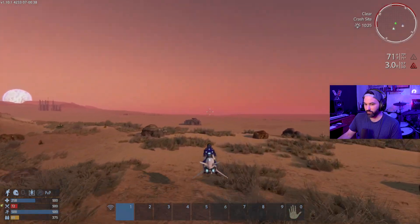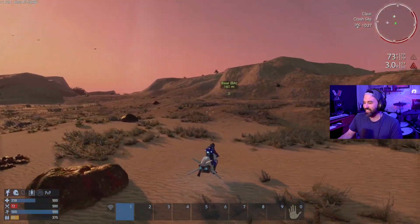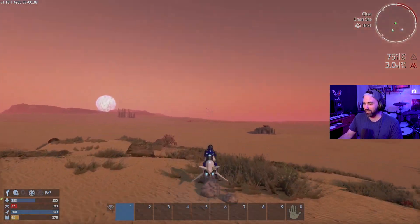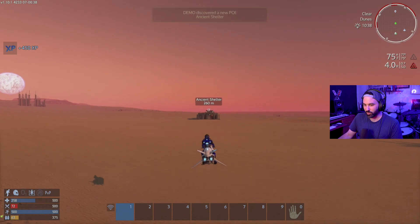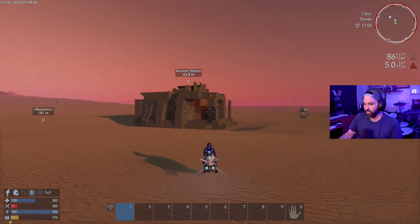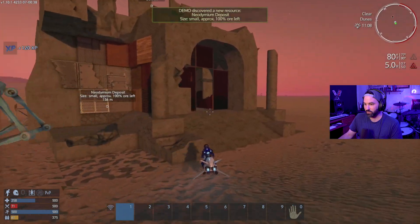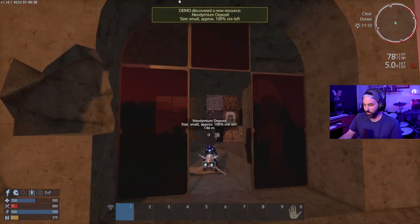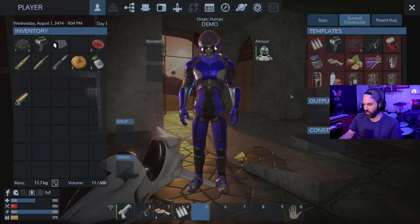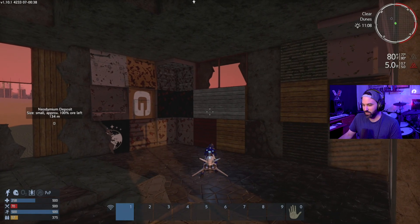Look at that! I don't know if I should be heading toward any of these structures. That rock was like — no, turn around, you're going into enemy territory. We're going to check this little place out — an ancient shelter. I just don't know if I'll be within reach of things that can shoot at me. I discovered a small neodymium deposit over by what appears to be a base.